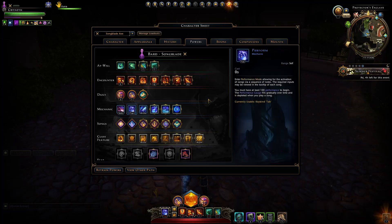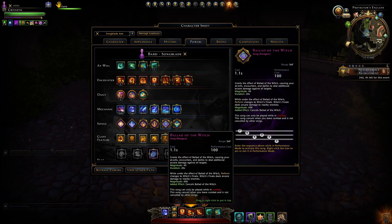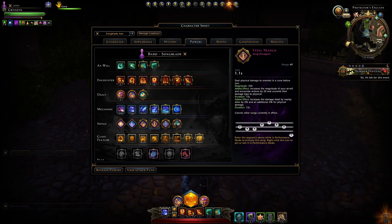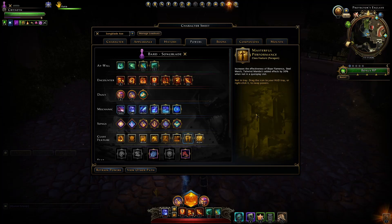You will run into issues generating enough Perform resource for the Ballad of the Witch. That's where class features come in — you ideally want Musician's Flow, which gives a chance to reduce the cost of playing a song by 50%, letting you cast more Ballad of the Witches. You do regenerate Perform quickly out of combat, so jumping between enemy groups usually gives you enough to cast a song when re-entering combat.